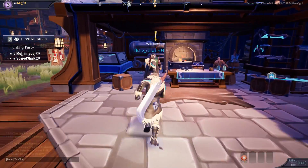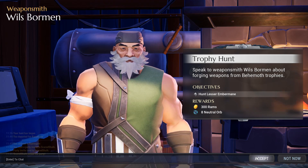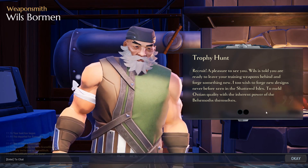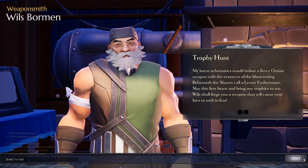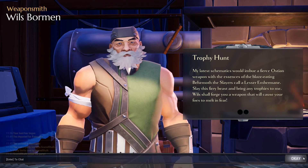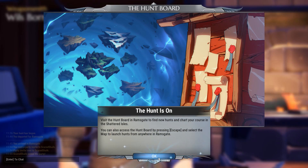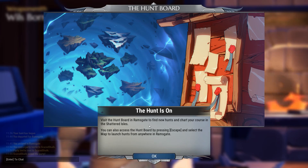It's over here — Wills Borman. Wills is at your service I think — you will enjoy this. Hunt Lesser Embermane. Pleasure to see you. I too wish to forge new designs never before seen in the Shattered Isles. Ostian weapon with the essence of the blaze-eating behemoth — the slayers call it a lesser embermane. Slay the fiery beast and bring any trophies to me, and we'll forge a fire weapon apparently. Visit the hunt board in Ramsgate to find new hunts and chart your course.